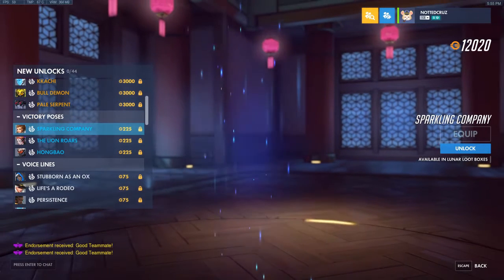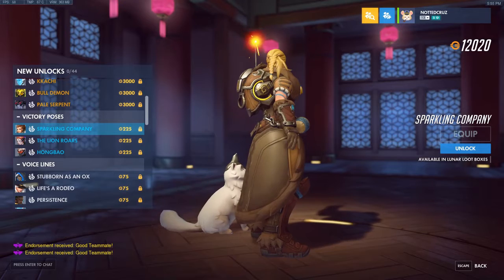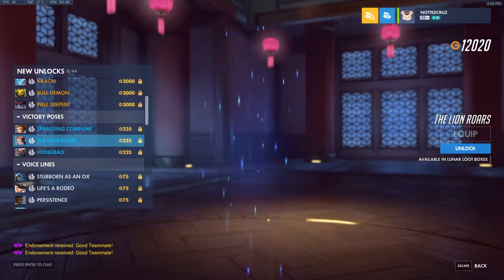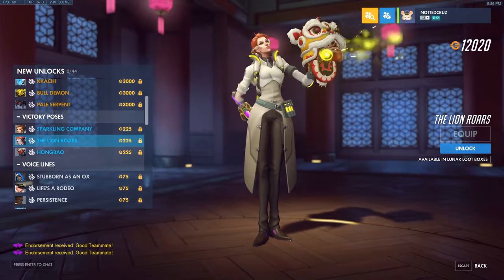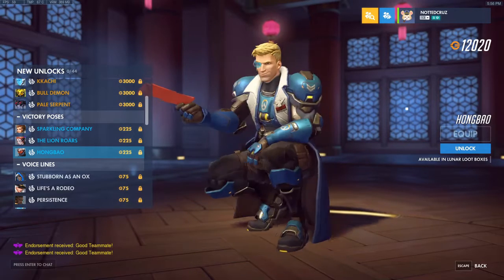Next we have some victory poses. First we have Brigitte's Sparkling Company — oh my god, look who it is. It's Mitzi! At least I think that's her name. We have Lion Roars for Moira — I like that one a lot. And we have Hong Bao for Soldier 76. I feel like somebody else has one like this, maybe Ana.